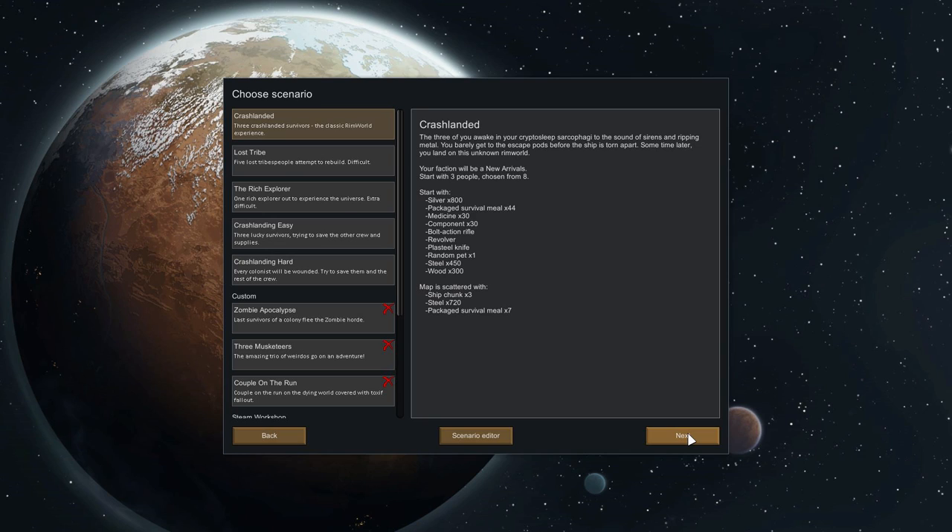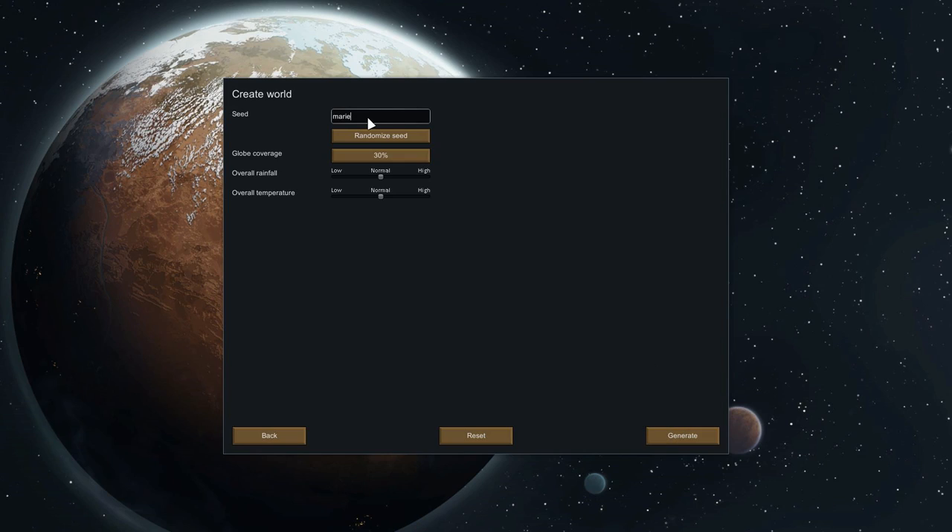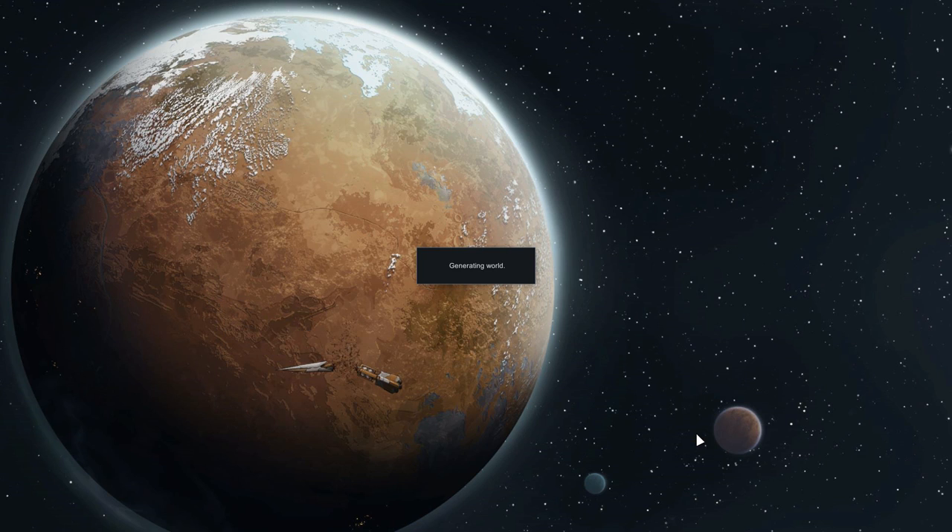We gotta have straight jackets too. We're gonna play with the normal crash-landed scenario and we're gonna be playing with Randy Random. We said Intense. Randy Random Intense. Intense seems fine to me. Now what is the seed we can generate our world on? 69? I'm doing a hundred percent coverage. Why not? Let's go with 69.